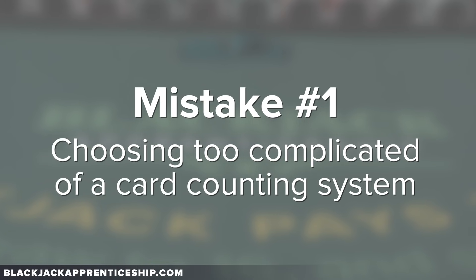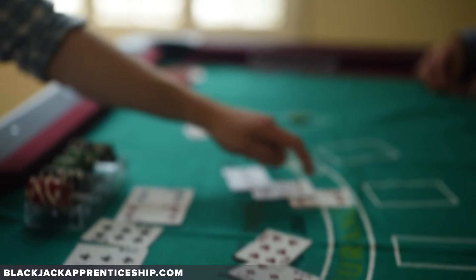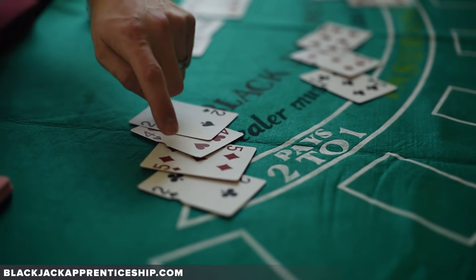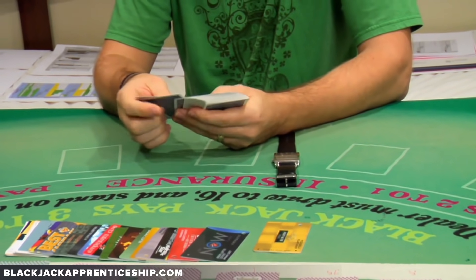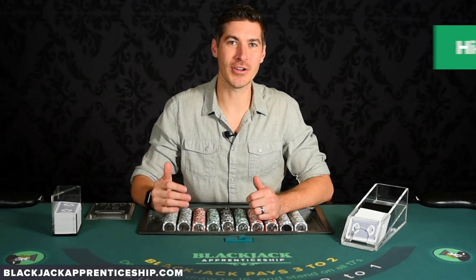I've been training people for quite a while now at card counting, and these are some of the most common things that either I've tried to do or had to learn from, or things that I find when I'm training people or even reading YouTube comments. And the first one is people choosing too complex of a card counting system. There are a lot of counts out there, and you can think if I choose the most complicated count, like Hi-Lo Opt 2 with an ace side count, then I'm really going to make the money. But my advice for you is learn Hi-Lo.